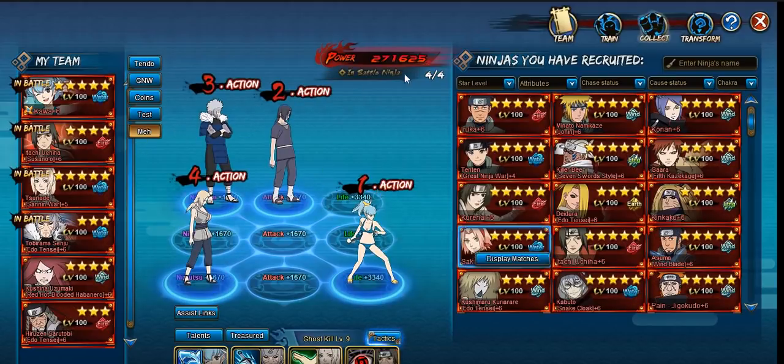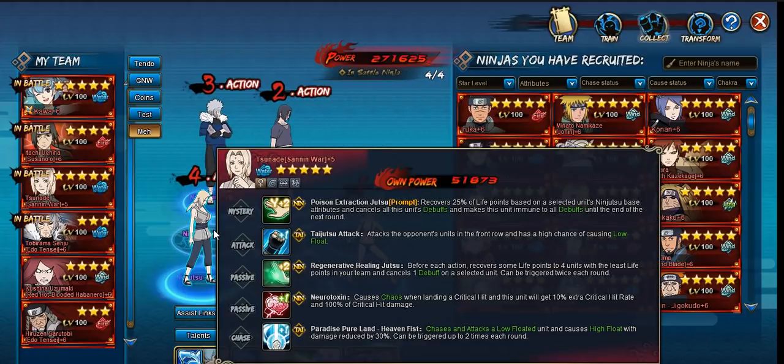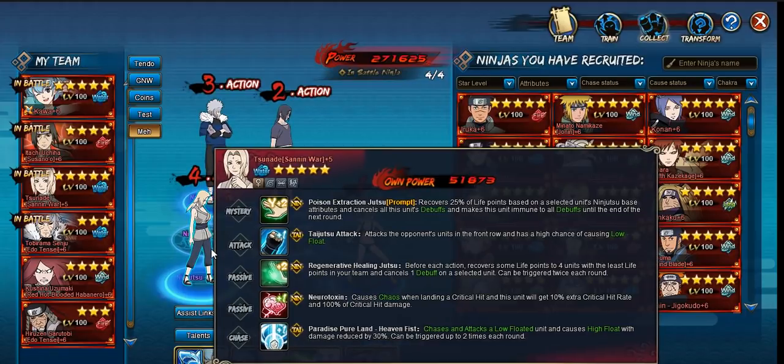I also show a glance at what my current team I'm playing right now is. I already explained the Susanoo Itachi and the Tobirama. This Tsunade here is very interesting — I'm still testing her. Don't even attempt it unless you have her Mystery at plus 2, her Heal at plus 2, and her Neurotoxin at least at plus 1. Mine is definitely not complete — I'm still missing Neurotoxin plus 2 and Chase plus 2 both. Getting there slowly. I can only farm two instances of it every day, but getting there.